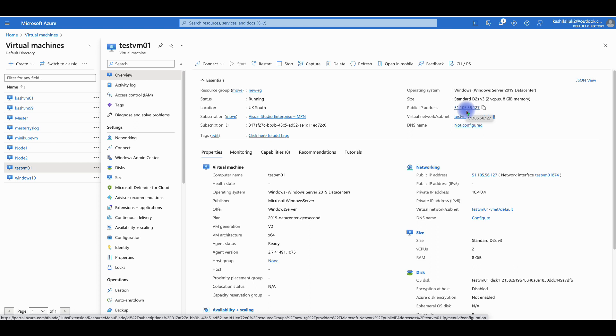A public IP address means you can access this virtual machine from anywhere in the world as long as you have internet access. Tags — we didn't apply any. Tags are for cost management purposes; for example in production you might create a virtual machine for the IT department or accounts department so you can isolate and bill them accordingly.